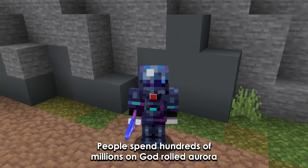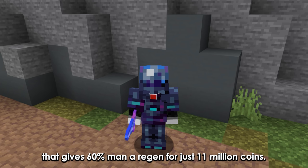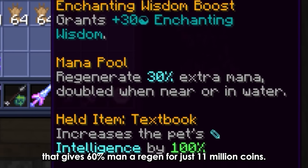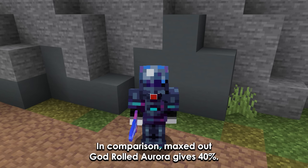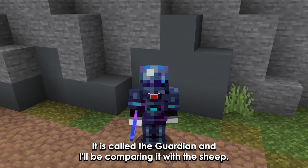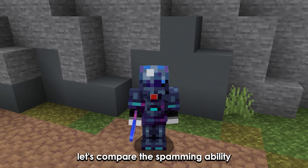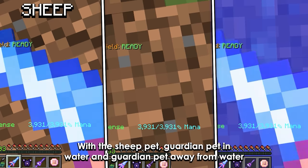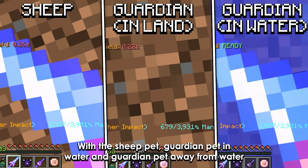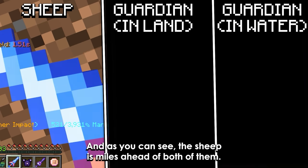People spend hundreds of millions on god-rolled Aurora, but there's a pet that gives 60% mana regen for just 11 million coins. In comparison, a maxed-out god-rolled Aurora gives 40%. It is called the Guardian pet. I'll be comparing it with the Sheep pet. First, let's compare the spamming ability — with the Sheep pet, the Guardian pet in water, and the Guardian pet away from water. And as you can see, the Sheep is miles ahead of both of them.